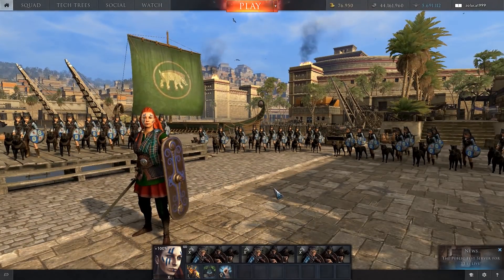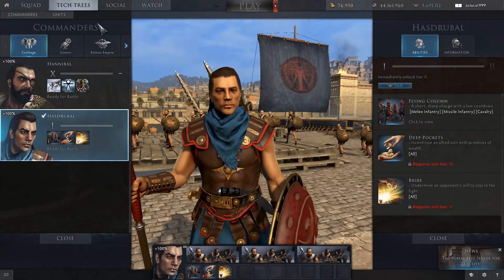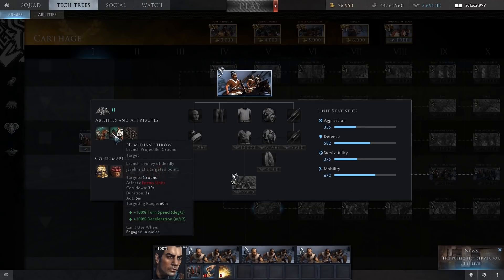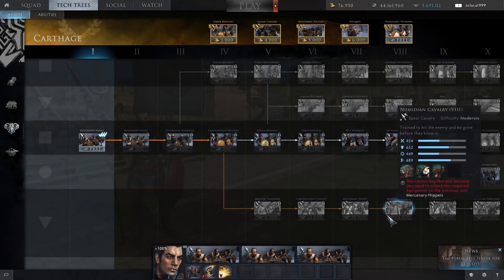The final significant unit change is the Carthaginian Numidian cavalry. Their javelin throw — the Numidian throw — used to have a 60-second cooldown, which many people including me felt was too long because it wasn't a particularly effective javelin throw. That has now been reduced to 30 seconds, and it's also had its range increased to 60 meters up from 50. This makes them a lot more usable — a 30-second cooldown with unlimited ammo on the javelin throw is pretty solid. It also gets improved turn speed and deceleration so they can stop, turn, throw, and get away quickly.